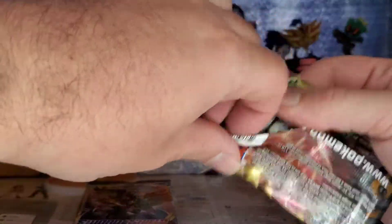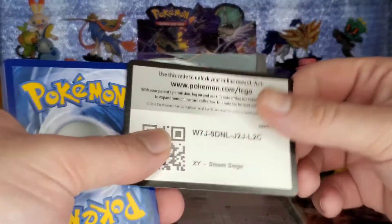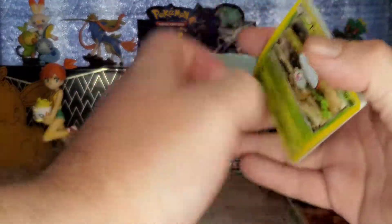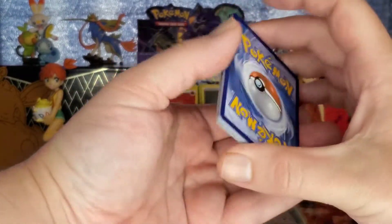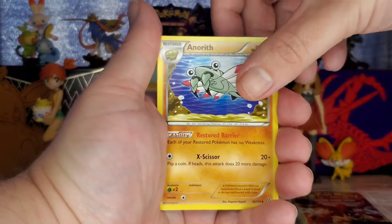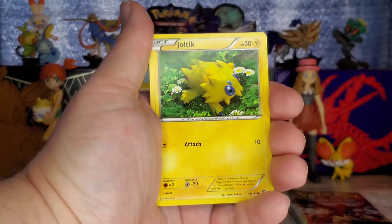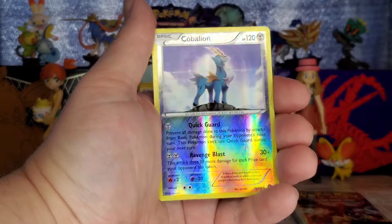I don't expect anything too special in Steam Siege but there are still some cards I'd like to pull — secret rares, holo break cards. The code card this time is flipped face up, there's a code for you guys. Not sure if the letters mean anything. Anyway, this pack has a Claw Fossil, Anorith, another Anorith, Hawlucha, Foongus, Beedrill, Joltik, Mantine, Klang reverse holo, and Cobalion.